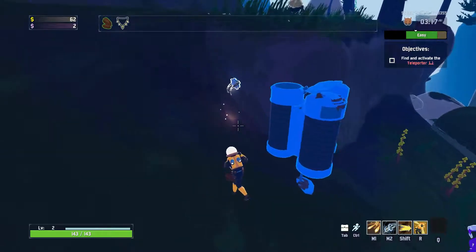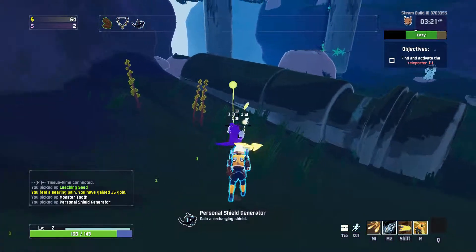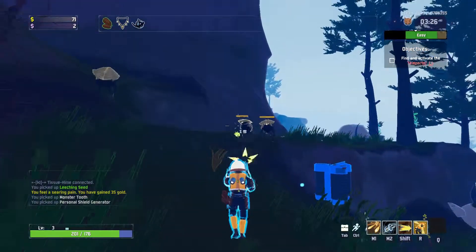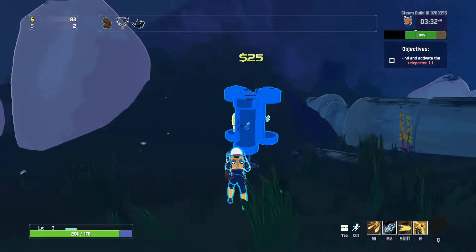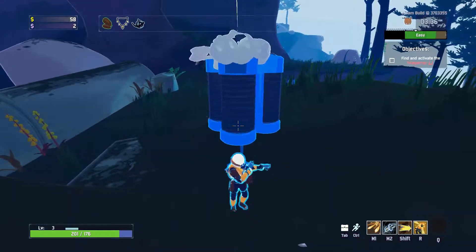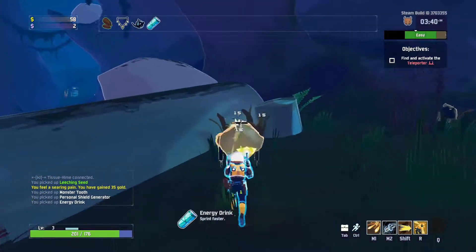I didn't even see what I got — gain a recharging shield, that's pretty good. Alright, we got this, we got that. Let's go random. Sprint faster — that might be useful.